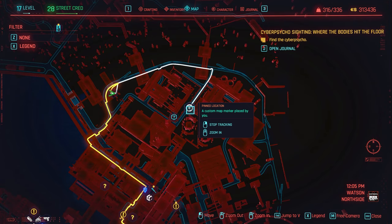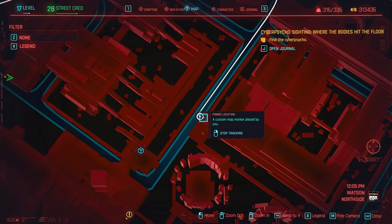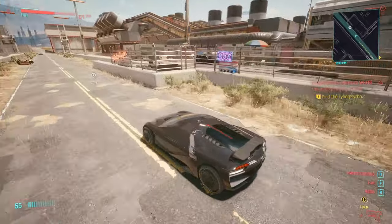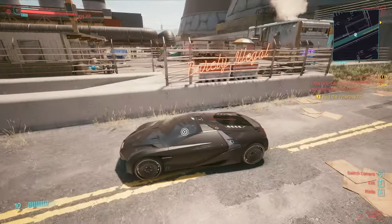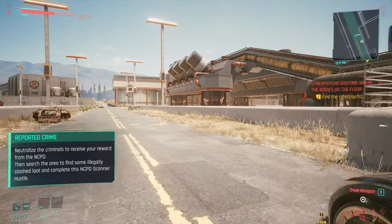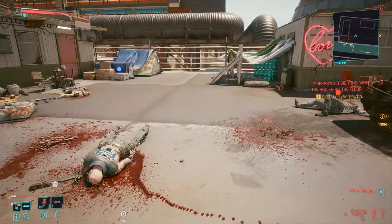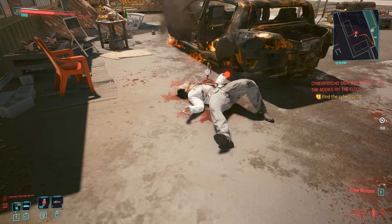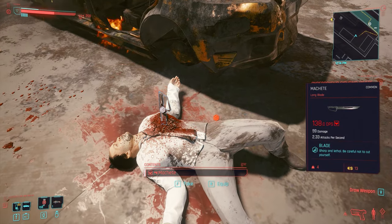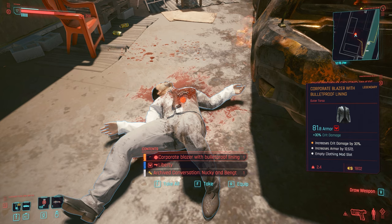The next piece is going to be really close — right next to where we just got the pants. That's going to be the blazer, found around this pin location. Once you get there you'll notice a lot of stuff going on — bodies on the ground — and that's where we find the blazer. Walk in, there's lots of loot, but this guy on the floor with a knife stuck in his chest is going to have what we're looking for. Here is the Corporate Blazer with Bulletproof Lining.